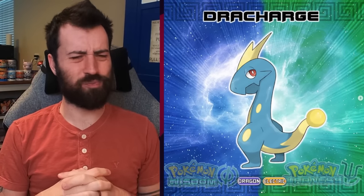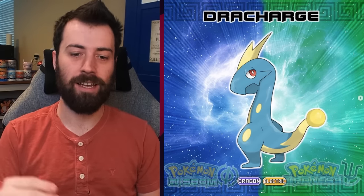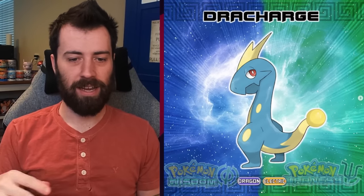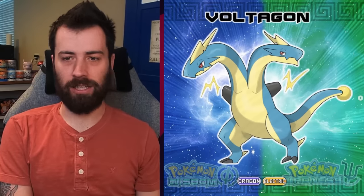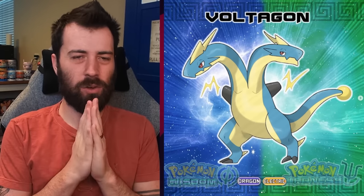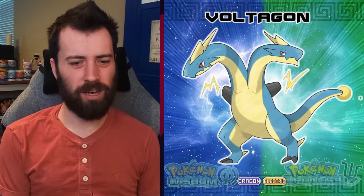Next up, we've got Dracharge — quite simple, and I kind of enjoy the simplicity. It's just legs and a snaky body. This dude definitely didn't skip leg day. It's basically a Dragon Electric type. I almost thought it was Water Electric when I first saw it. I like the little glowing orb as his tail — simple little elements of the electric typing. Next up we have Voltagon, and we're going Hydreigon route here. It's like the Zweilous of the group. The wings slash arms look like they're shooting electricity — kind of giving me Ghidorah from Godzilla vibes.